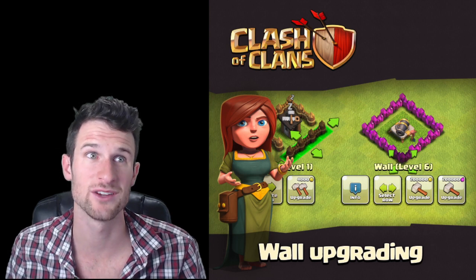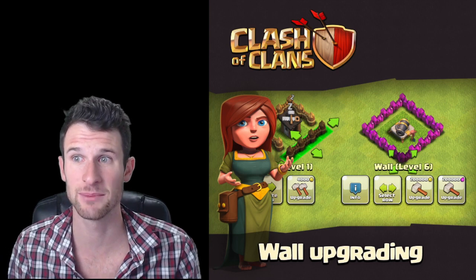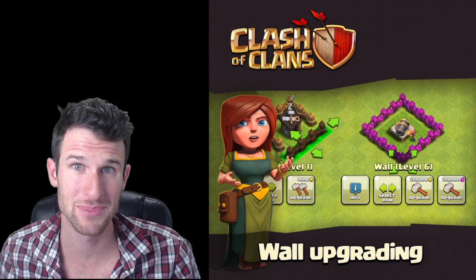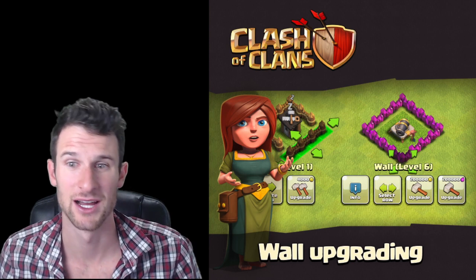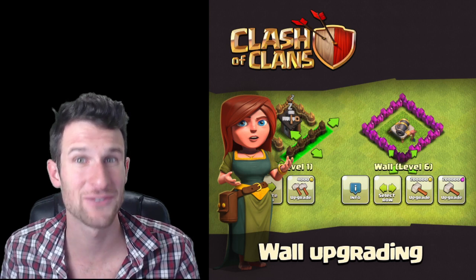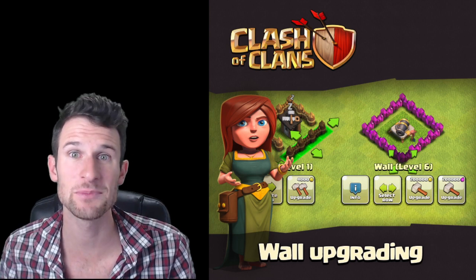When you're up in Masters and higher levels, a lot of times you have excess elixir, so now you can actually use that to upgrade walls — which is gonna be a big game changer. Now you have two different resources you can use to upgrade your walls, so you can save your gold for your defenses, your actual active defenses, and not your passive defenses like your walls. So that's sneak peek number one, guys.